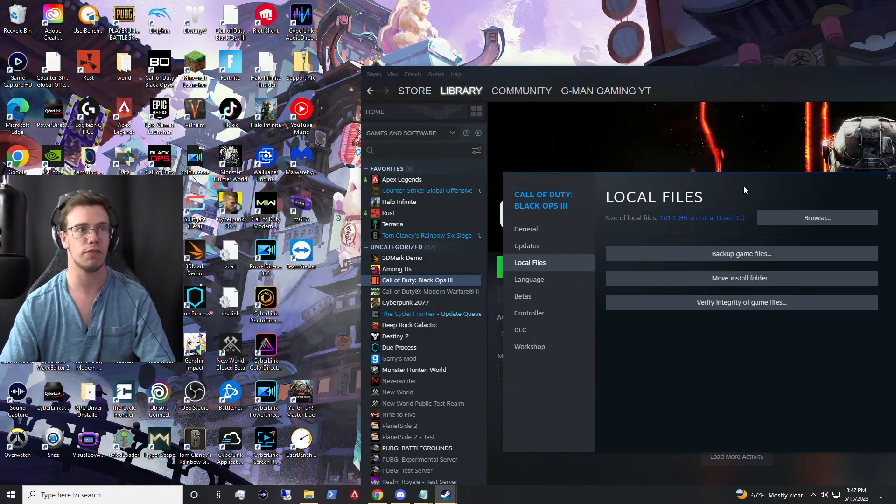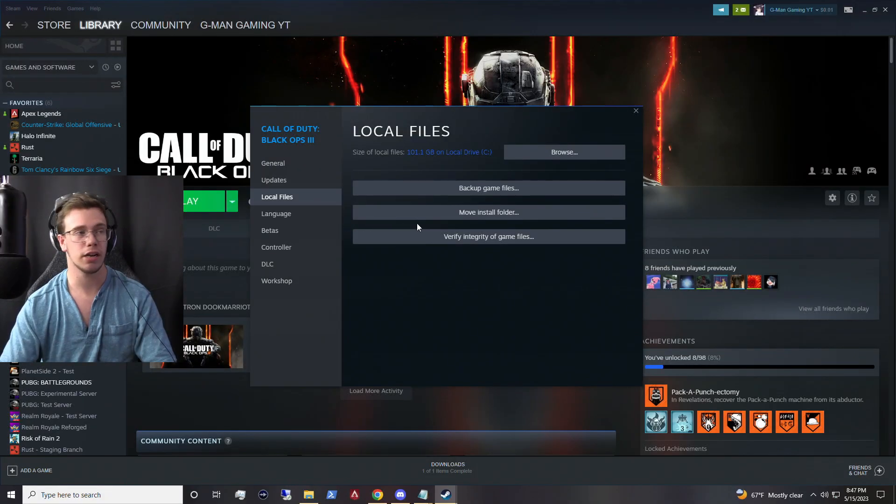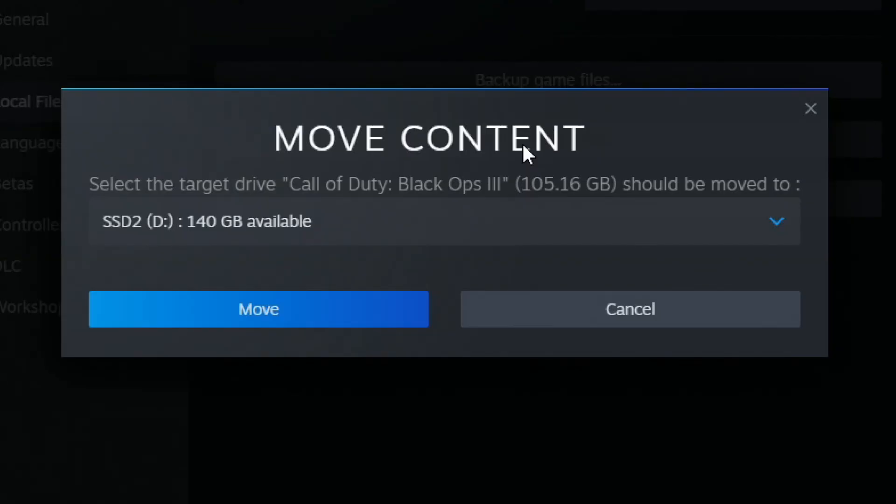Now we're in locate files, you're going to have a few different options. First of all you're going to be able to back up your game, move installation folder, and verify integrity files. The one you want here today is move the installation folder, and what this is going to do is take wherever the folder is already located and move it to a different drive.